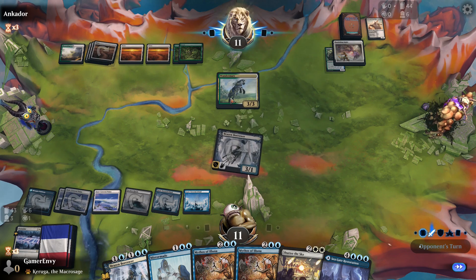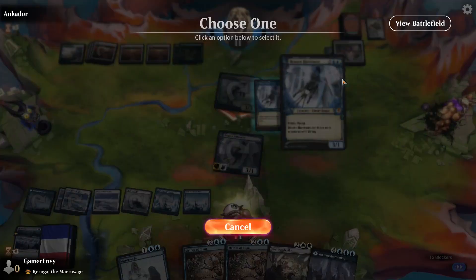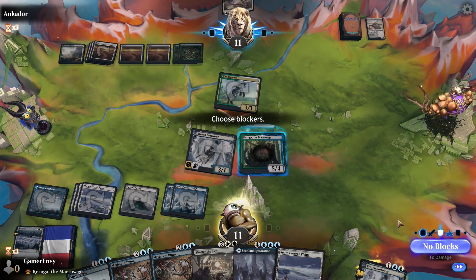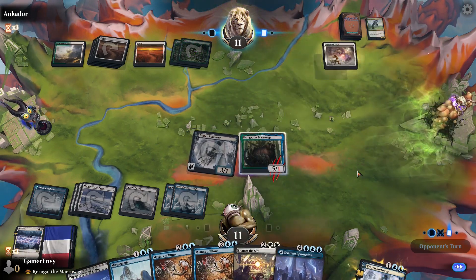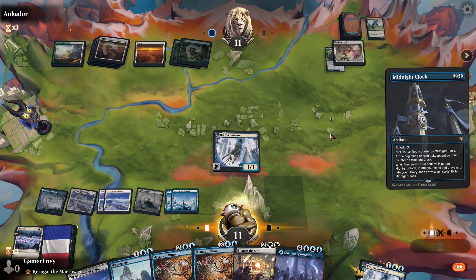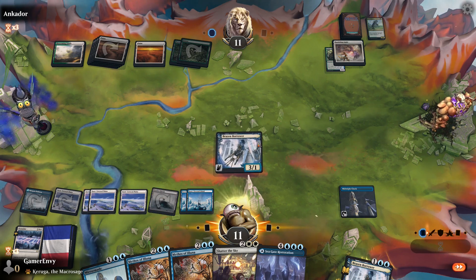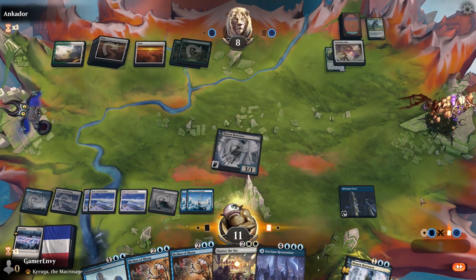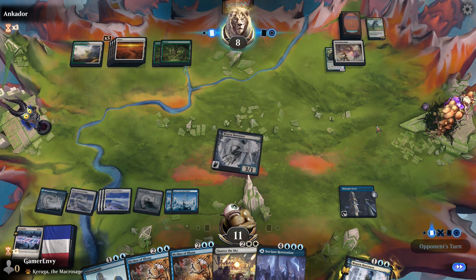On his combat phase I will activate, get it back, draw a card and then block his Wandermere. I'm going to return your Banishing Light back to your hand — I'll get my creature back, draw a card, and declare my blocker Karuga. Now you can remove him again, that's fine, but I did take out your creature and draw a card at the same time. Poor Karuga is gone. Midnight Clock away, snow-covered lands down. I don't really need Karuga back right now — I can always flash in the Brazen Borrower in his end step for a sweet win.